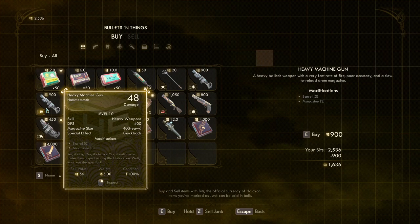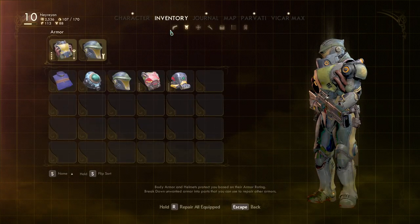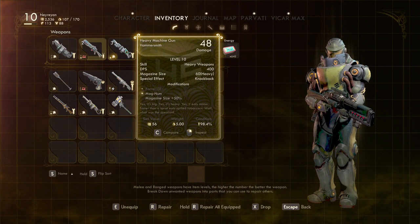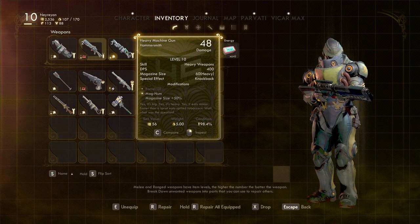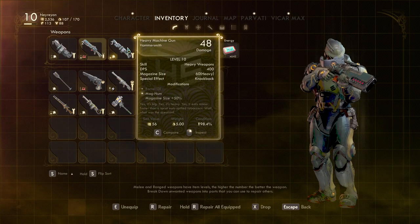As you can see, this heavy machine gun has 48 damage at level 11. But mine is pretty much the same except it has the magazine size bonus, which actually makes it much, much better. You can never run out of ammo in combat with this one.